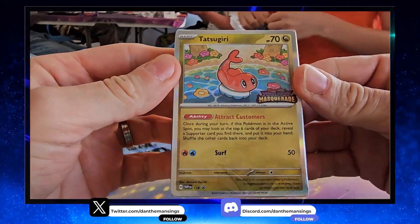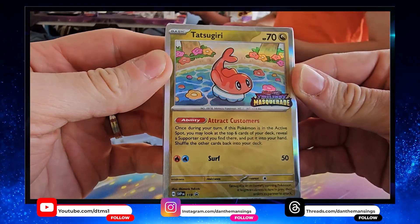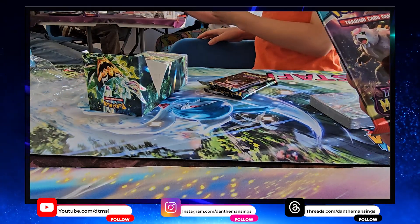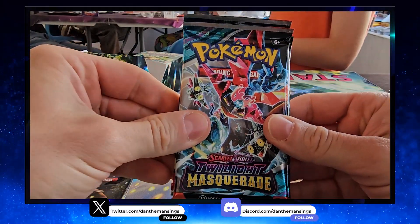Let's have a look — it's the Tatsuguri promo, very nice! It has a brilliant 'Attract Customers' ability: look at the top six cards of your deck, and if you find a supporter, put it into your hand. More importantly though, we're going to look and see what is in each of these four packs.